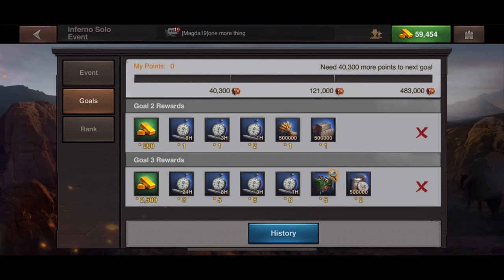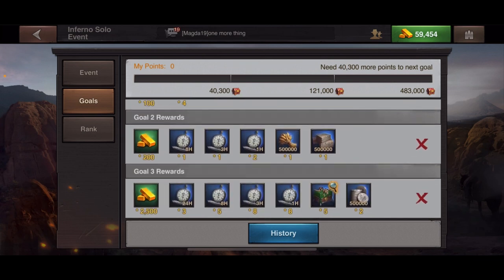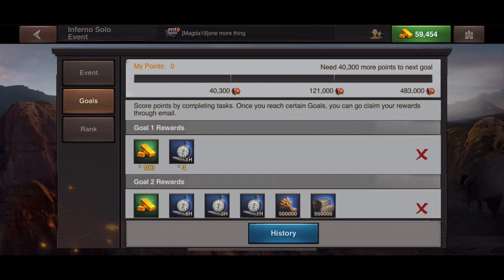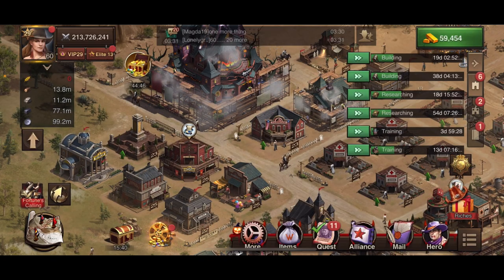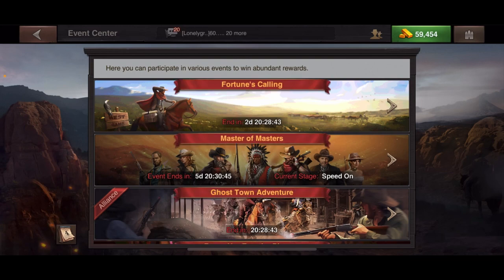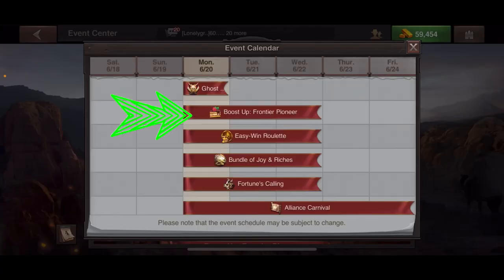Use Inferno — not only can you get crazy rewards like Goal 1, Goal 2, Goal 3 with a lot of speed ups, but this happens every three hours, so use it every time.